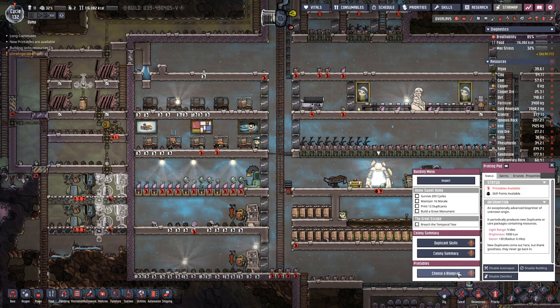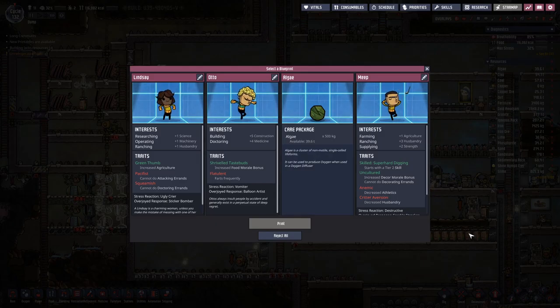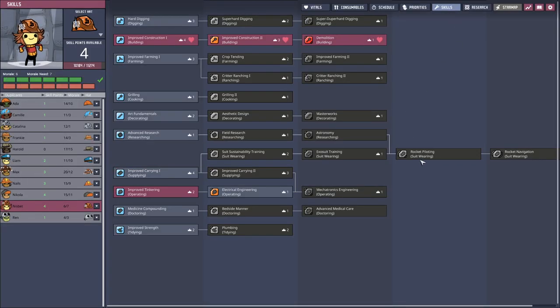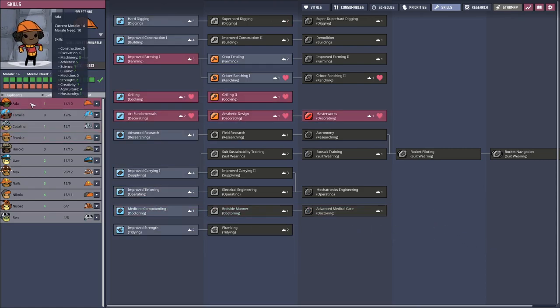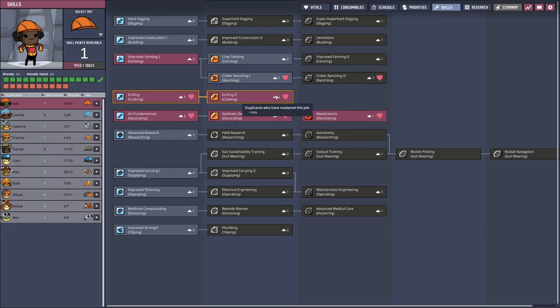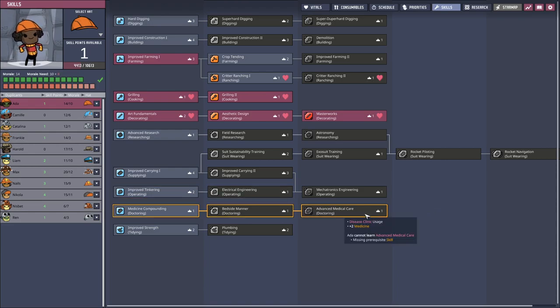We do have another duplicant so let's see what we can get out of it. We can still add at least one more duplicant but we should take one that really fits our need, so maybe we should take a look at what our needs actually are. We do have a doctor, an artist, and a cook, so at this point we only need one of those.